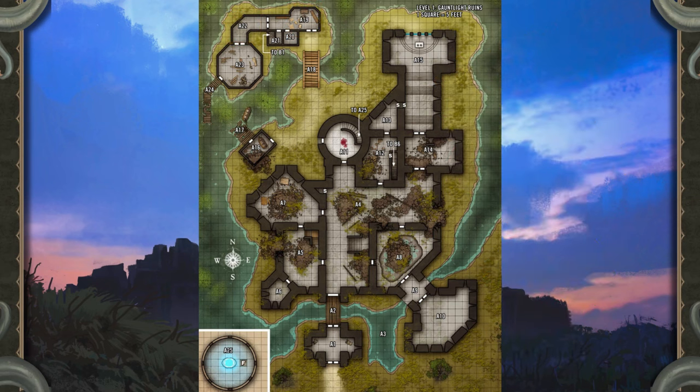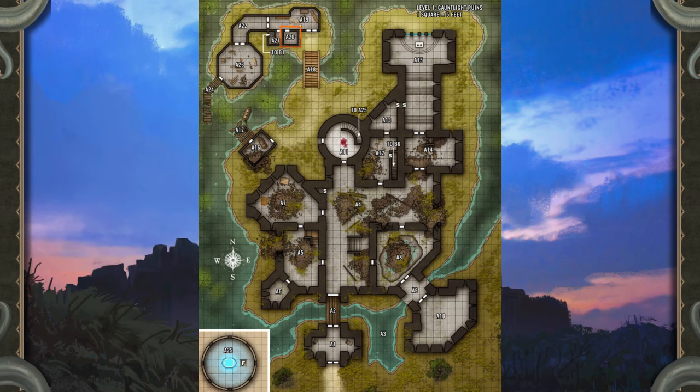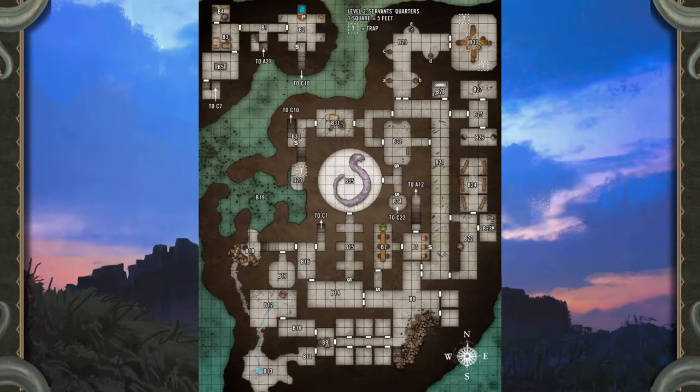Area A20 — Repair Storage: Shelves laden with tools, lumber, and planks lined the walls of this ten-foot square room. These supplies were used for upkeep throughout the upper works of Gauntlight Keep. Volok formally functioned as head groundskeeper and managed repairs, though he considered such mundane tasks beneath his skills and often called upon Belcora's other servants as needed. Treasure: Heroes searching this room discover a large silver key worth ten gold pieces — this key unlocks the door to Area B2.